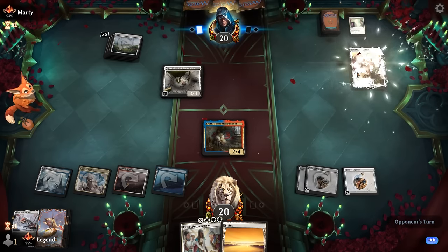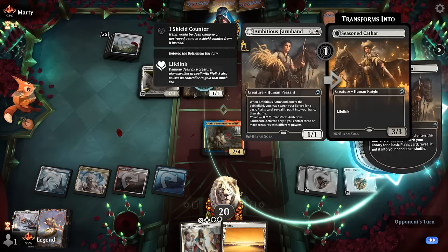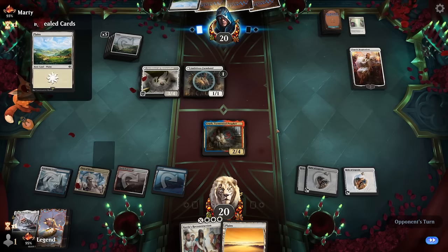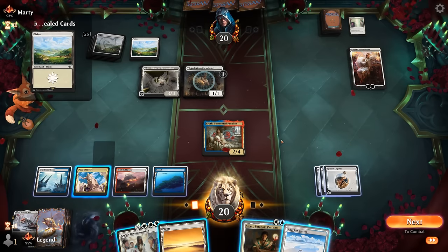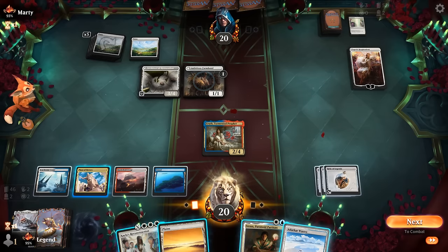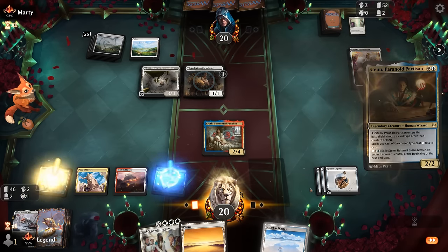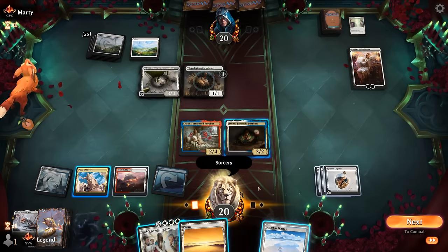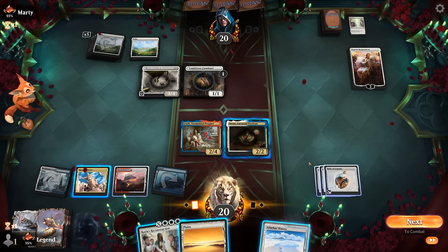Elspeth Resplendent comes down and minuses three, finding Ambitious Farmhand. Our opponent could have Farewell next turn to exile all our artifacts, which would not be pleasant. So maybe we should try to combo off while we can: play Sten naming Sorcery, cast a big Reconstruction for X equals five thanks to the discount, still having a land drop left. We did find Pia — no Mirror Box, so a second Prophet doesn't do much. Grabbing another Prophet means it's untapped, which might help against the Wandering Emperor. We do get a Thopter.